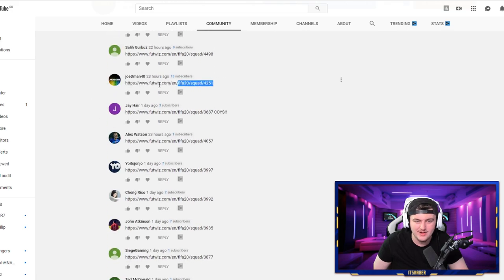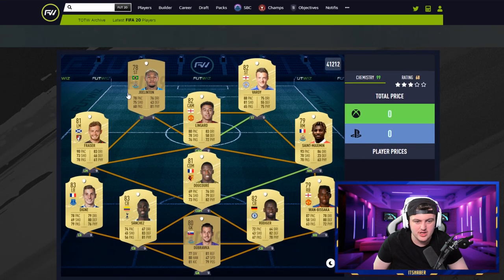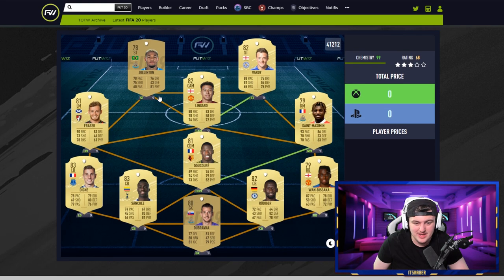Let's look at Joe De Man's team. We've got Lofton up top — pretty interesting card, not as good as I was hoping for. Vardy, Lingard, Fraser who looks pretty solid. Saint-Maximin, Decoré, Dubravka in goal — I don't think Dubravka would be that solid, you're better off getting Farman in net. Apart from that I wouldn't change anything — it's actually a really solid team. Sanchez, Wan-Bissaka, and Saint-Maximin will be quite expensive, but Rudiger's probably only like 15k and I can't see anyone else being really expensive. It's a nice team.